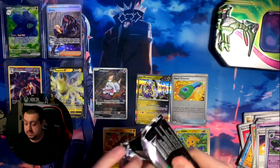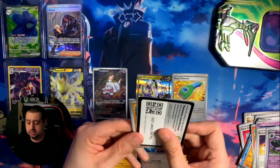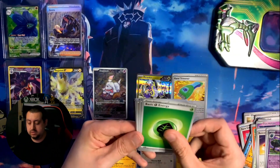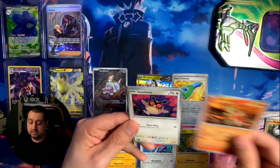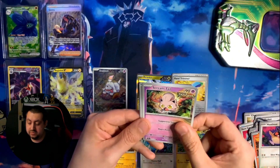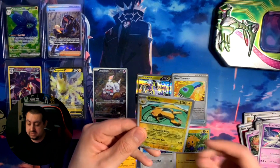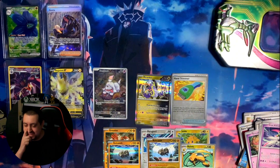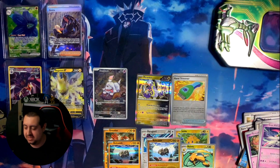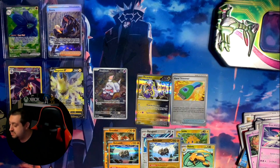Last Temporal Forces pack: energy at the front, code, grass energy, Morpeko, Meditite, Purugly, Toedscool, Drampa - so that's the name of the Pokemon on that tin that I wasn't sure of, I thought it was a Jigglypuff - a Heavy Baton, an Iron Valiant, a Raichu which is pretty cool, a Relicanth, and a holo Relicanth. Not really something you want to see in the same pack but we'll take it. Up next is the Mabostiff EX - I just realized I absolutely butchered the name, I said more bossum.